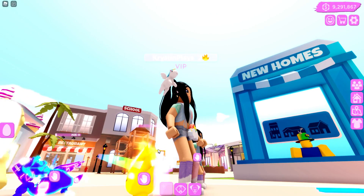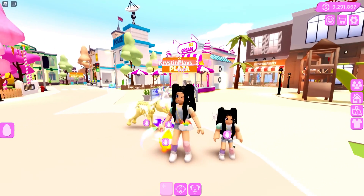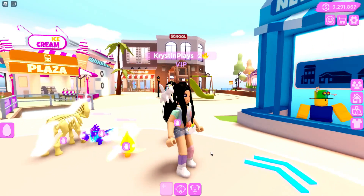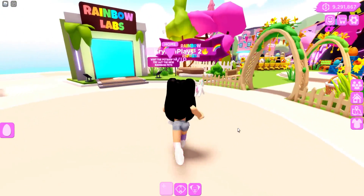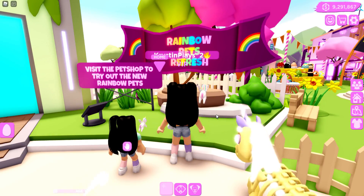You can see all of the rainbow gradient here. I love that — I do feel like the rainbow before was very overwhelming. I feel like more people are going to love this because it looks super magical. Let's go through the portal. It says Rainbow Pets Refresh — visit the pet shop to try out the new rainbow pets. Let's go to the rainbow lab. I don't know what pets I have, so we can check.